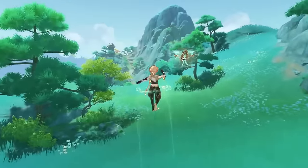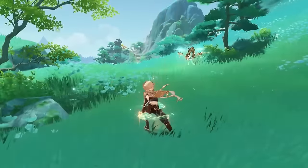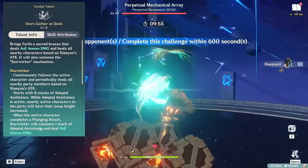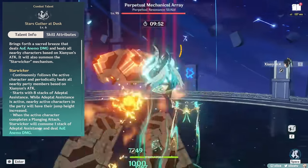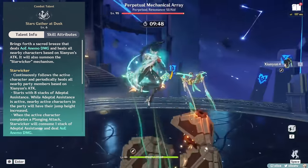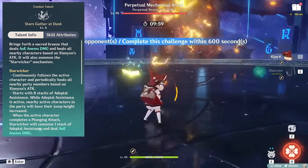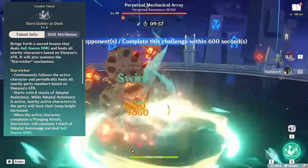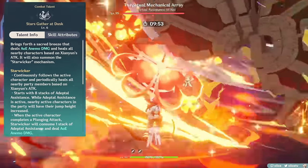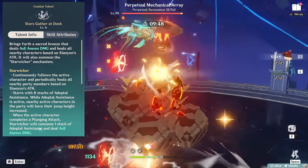Talents. Xianyun's core gameplay revolves around her enabling others to be able to Xiao, which comes from her burst. Activating her burst first deals AoE Anemo damage and heals your entire party based on Xianyun's attack. Star Wicker is then summoned and follows the active character, giving them the following buffs: periodically heals your entire team based on Xianyun's attack, and grants 8 stacks of Adeptal Assistance to your whole team, which grants increased jump height.